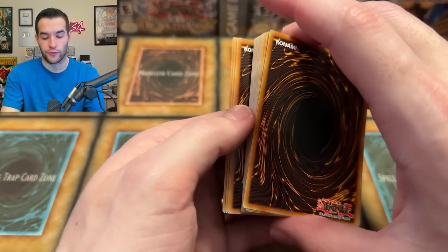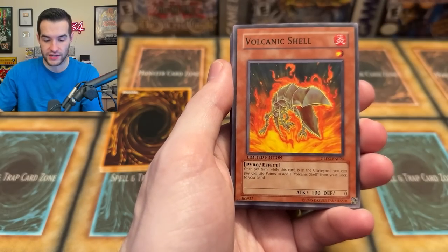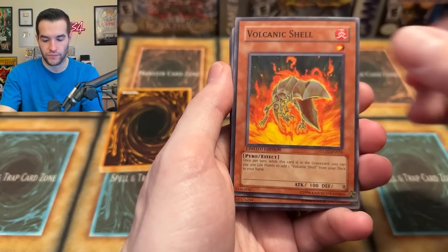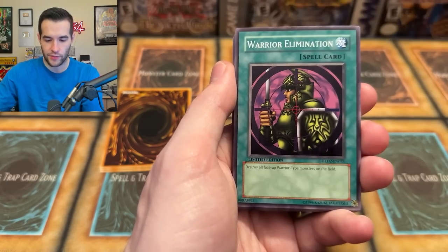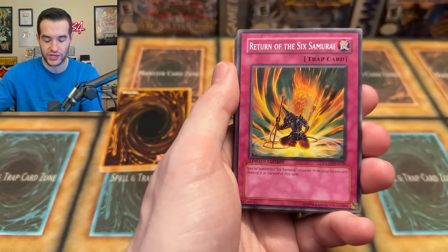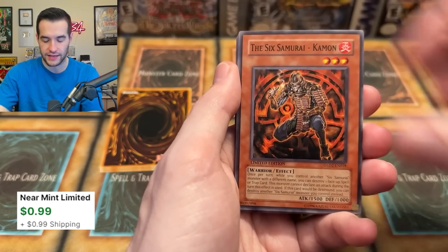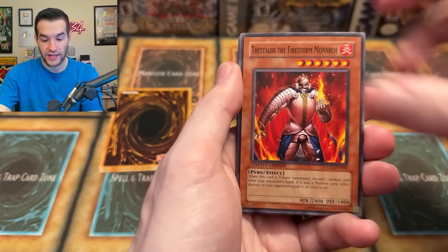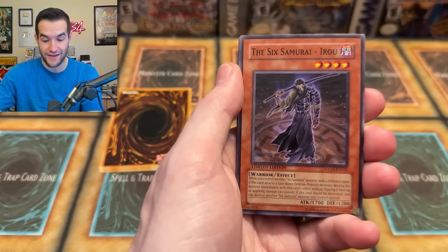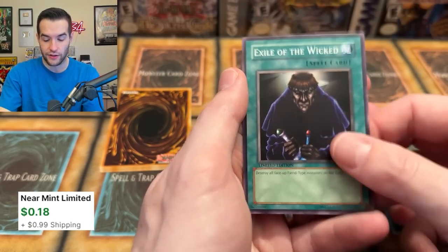Okay, we're going to go through these. We have Six Samurai Zanji, Wild Horn, Six Samurai United, Warrior Elimination, Asashi. Literally, they just have themes — like the entire deck, basically. Giant Trunade's decent. Compulsory Evacuation Device, Granmarg in here. That Solo's in here as a common — begone name. We got Iru, Lakunga, Zaborg — that's pretty nice. Neo-Spacian Alias and Exile of the Wicked. So a lot of Monarchs.